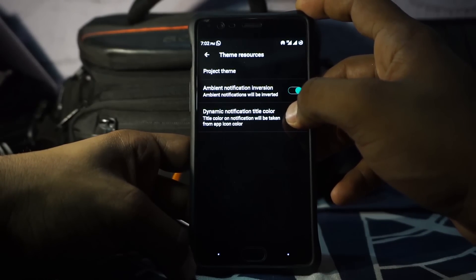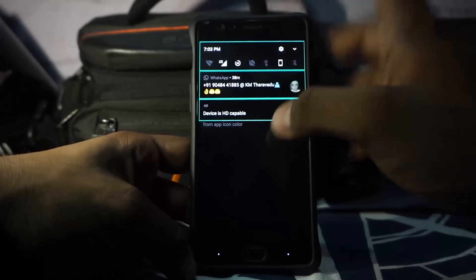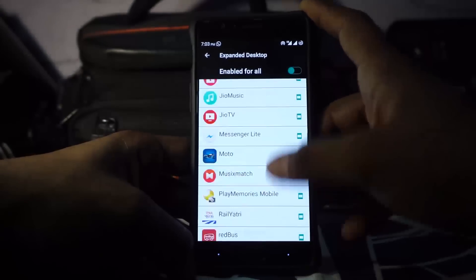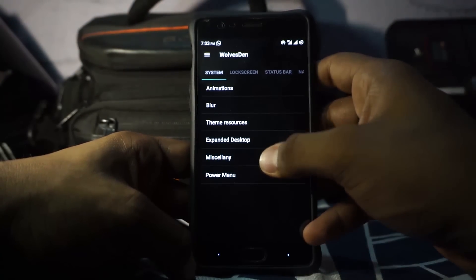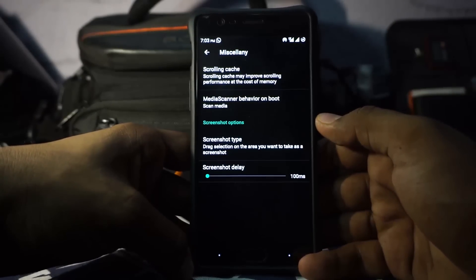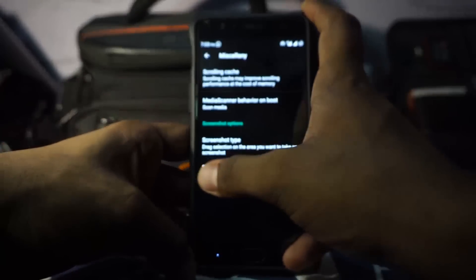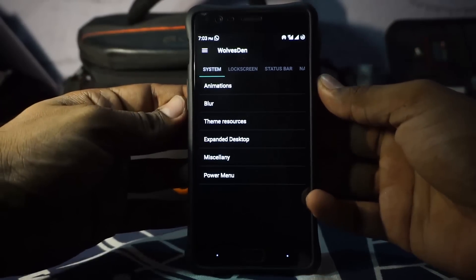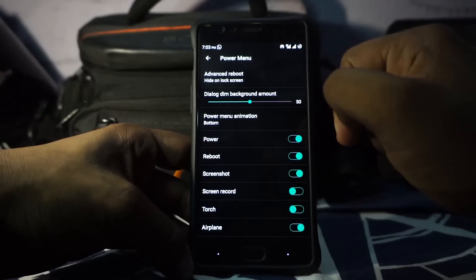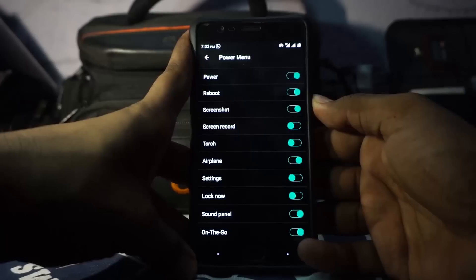It does have dynamic notification color, so you can change that and it will take colors from the particular application and project it on the status bar. Extended desktop mode is available where you can customize always-on extended mode. Scrolling cache can be customized. Media scanner behavior on boot can be customized. Screenshot type is available with selection mode, full screenshot, and screenshot delay after pressing volume down and the power button. Power menu animations and advanced reboot are also available.